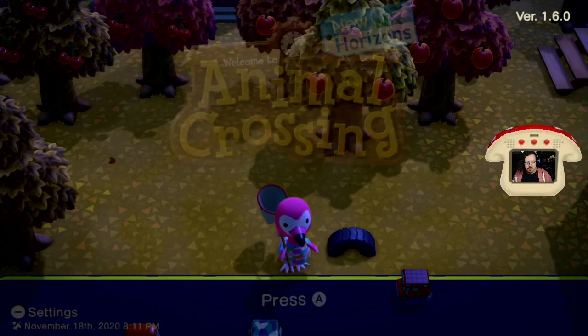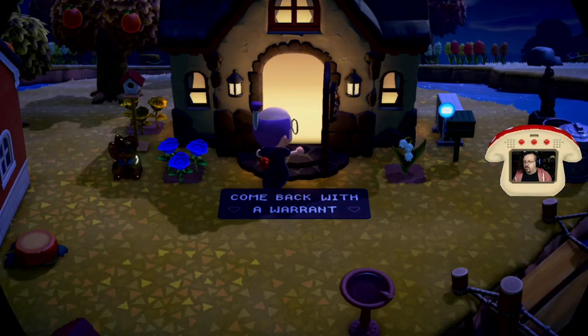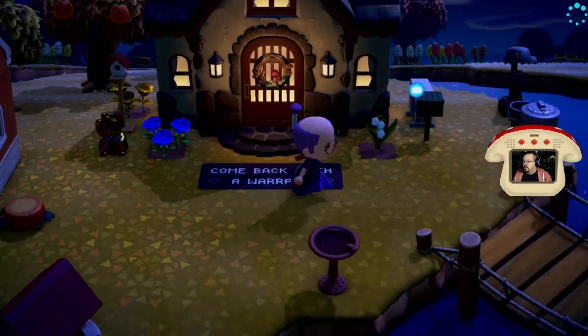New update just dropped, I figured we would take a sneaky peek. My dashboard is being weird, it wasn't showing. Alright so yeah, we're gonna sneak around for a little bit, get all the goods. Apparently the new emotes are all in the Nook Miles stuff, so easy peasy there.